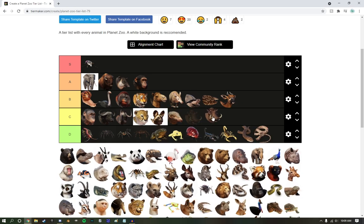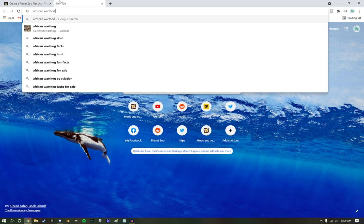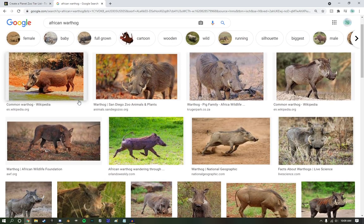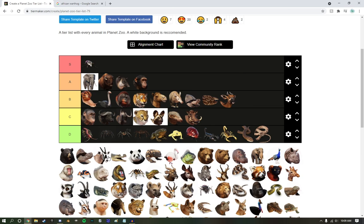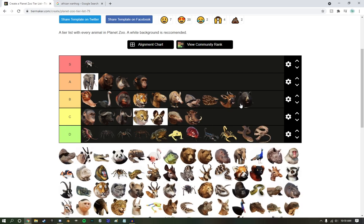Warthog — they're okay, but I don't like them much. They don't really look all that good. They're more tanish in real life — they seem very stylized, so low C tier. Formosan black bear — they're cool. Low B tier. They're fine.